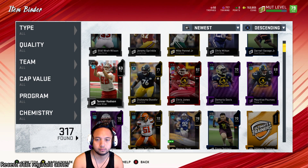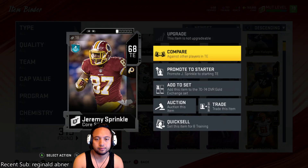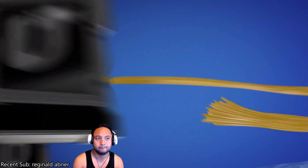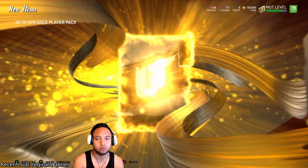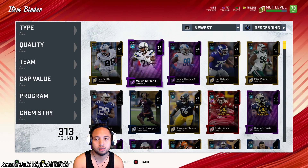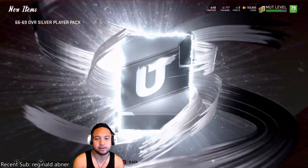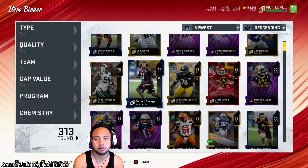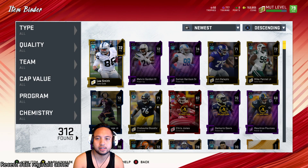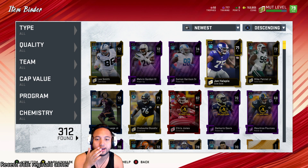More players being added — Jeremy Sprinkle, Blaine Gabbert, Michael Ola — all going into the sets. I'm getting down to the wire here. So what I'm going to do is calculate the value of all 7 gold cards and see if we've already made profit.